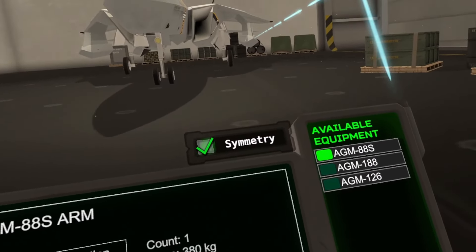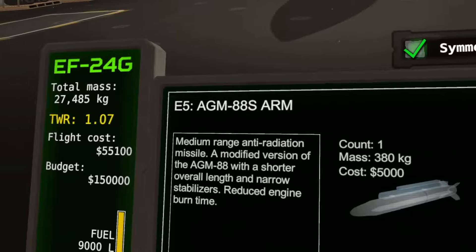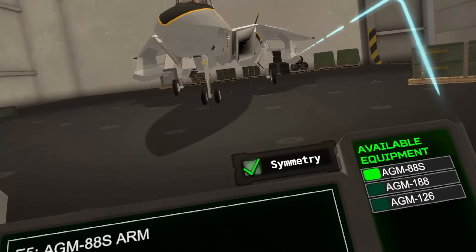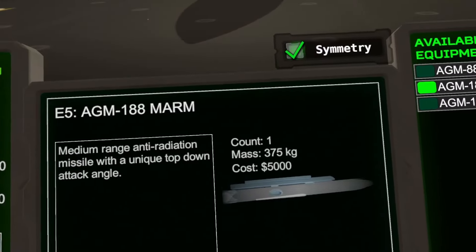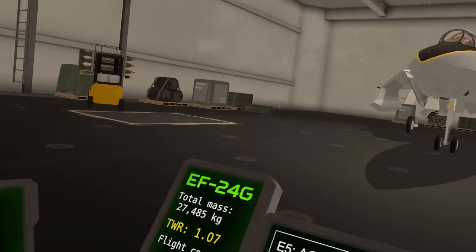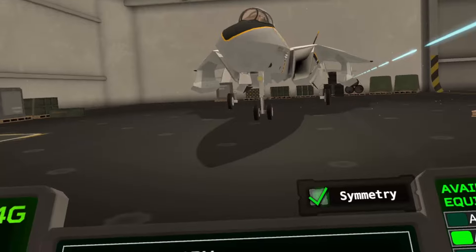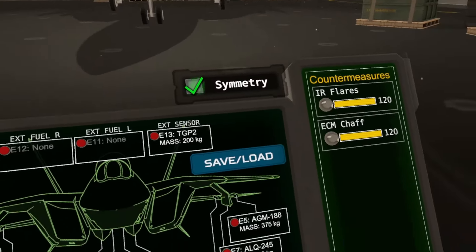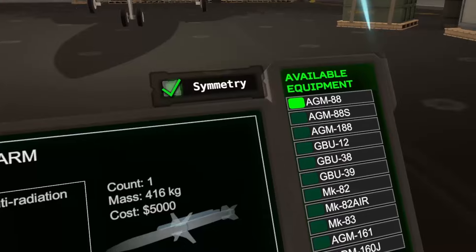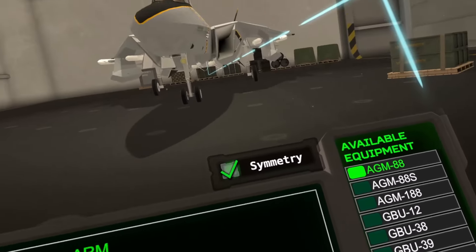On the wing hardpoints we don't have many options. We have the ADM-88S, which is a shorter range version of the HARM. Then we have the MARM — finally another aircraft that can use the MARM. Previously the only aircraft that could use the MARM was the AV-42. And of course the sidearms. Let's equip the MARMs — MARM, MARM, MARM, MARM, MARM, MARM. And then we're going to equip some full-size HARMs on our belly points.